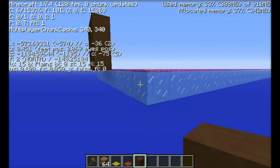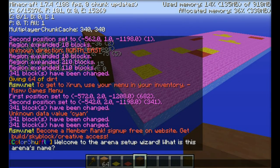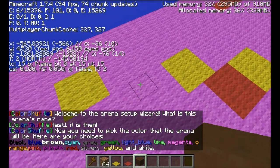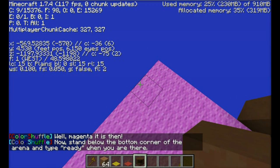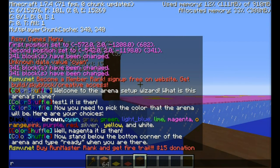Now that we've got our Color Shuffle Arena made with our pads, our sign, and the floor, we need to actually get it set up. So make sure that we go down here. You do 'color setup'. Okay, it's going to ask you what the arena's name will be — we'll just call it test one. Okay, the color that the arena will be. I bet you this is magenta here. So we'll do magenta as far as the floor color.